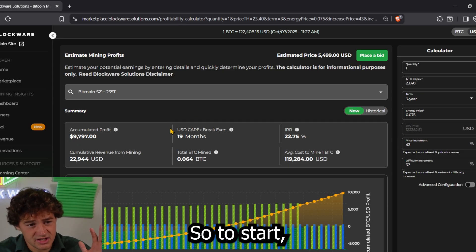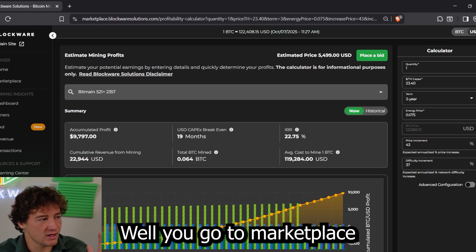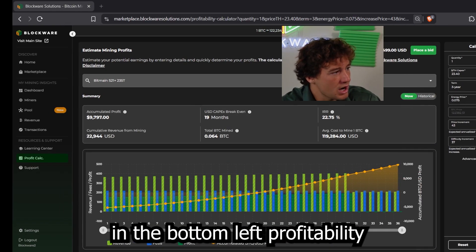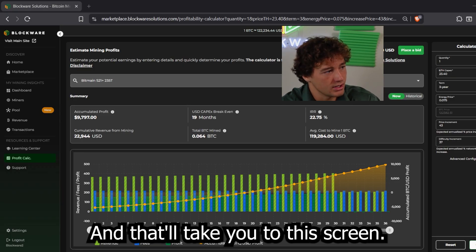So to start, how do you get to the profitability calculator? You go to marketplace.blockwaresolutions.com and you can click the widget in the bottom left — profitability calculator down here, bottom left side of your screen — and that'll take you to the screen.